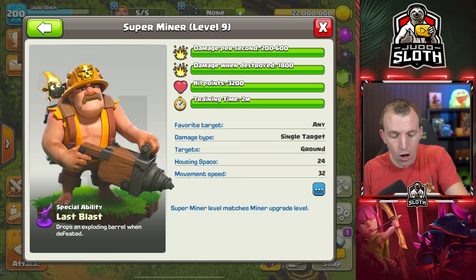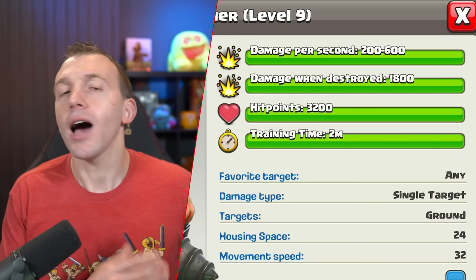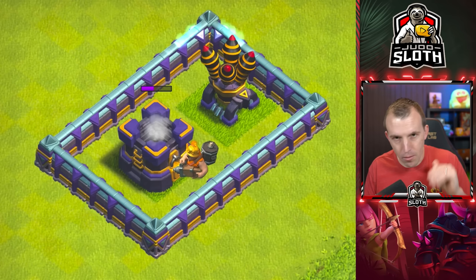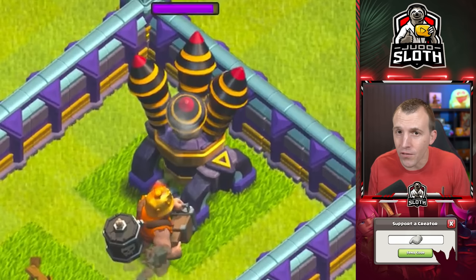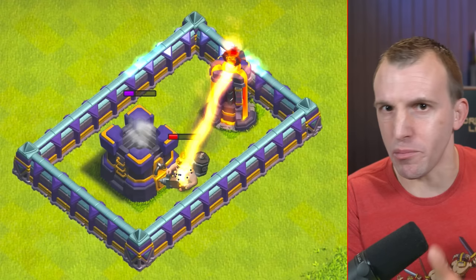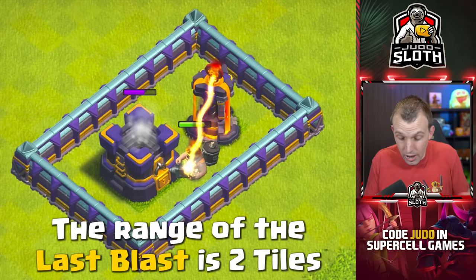You'd obviously have a lot more hit points, so you are relying on the Last Blast of the super miner, and also the fact that with the greater hit points it does have a greater chance of surviving and therefore you can heal it back up. It acts the same as a regular miner, burrowing under walls to get to its target. It does appear to attack a little bit faster after popping up at a new building, but the main difference is the Last Blast special ability. 2 tiles is the range of the Last Blast — devastating damage, but only 2 tiles in range.